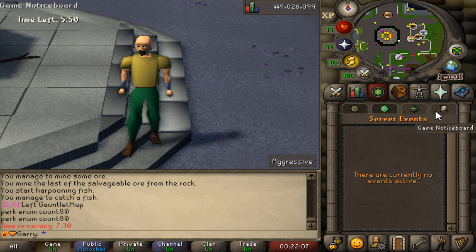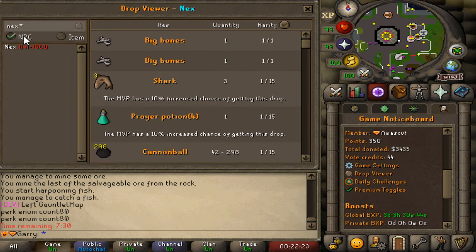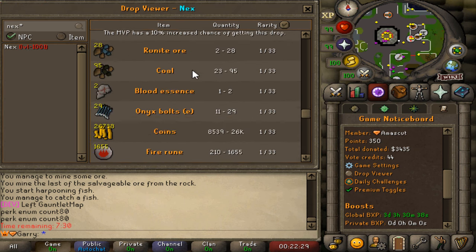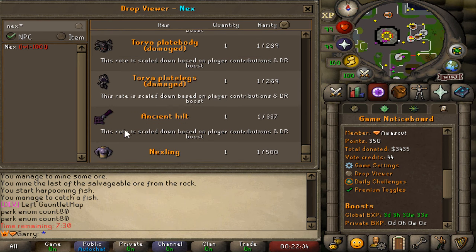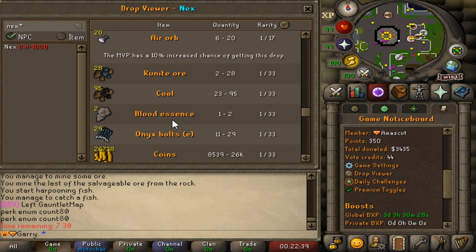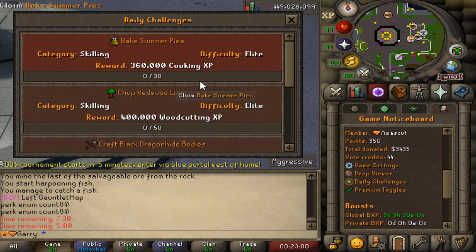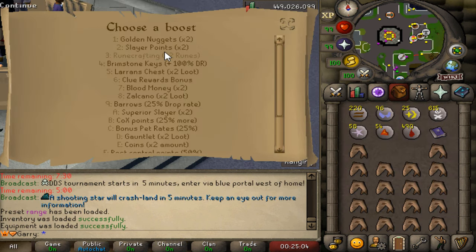There are also different events happening in-game, a notice board, and so much more. Very importantly, there's a drop-around feature where you can search for items or NPCs. Achievements give you nice XP rewards in their respective skills, and they're very easy to complete so definitely check them out.